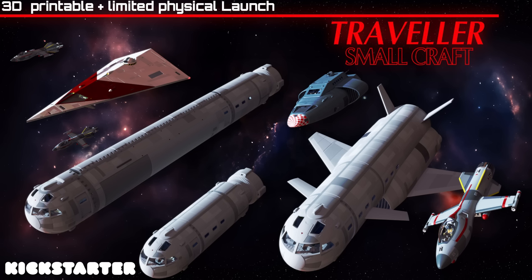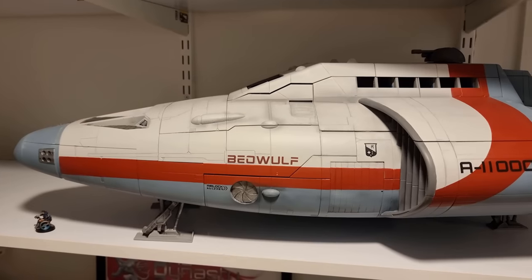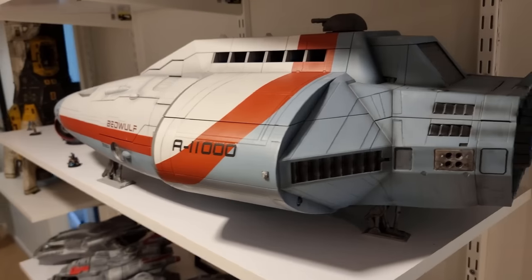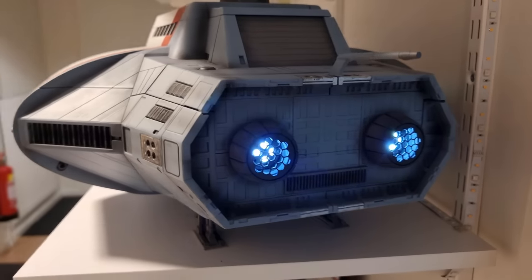But first, a word from today's sponsor, Second Dynasty, and their coming Kickstarter for 3D Printable Traveler Small Craft. I've talked about Second Dynasty before when I reviewed their Traveler 100-ton Type-S Scout ship scaled to 28mm miniatures. Then last year they upped it by creating a 200-ton free trader that they launched on Kickstarter. Well this year they're changing it up — instead of offering a single ship, they're releasing a collection of four small craft from the Traveler universe.